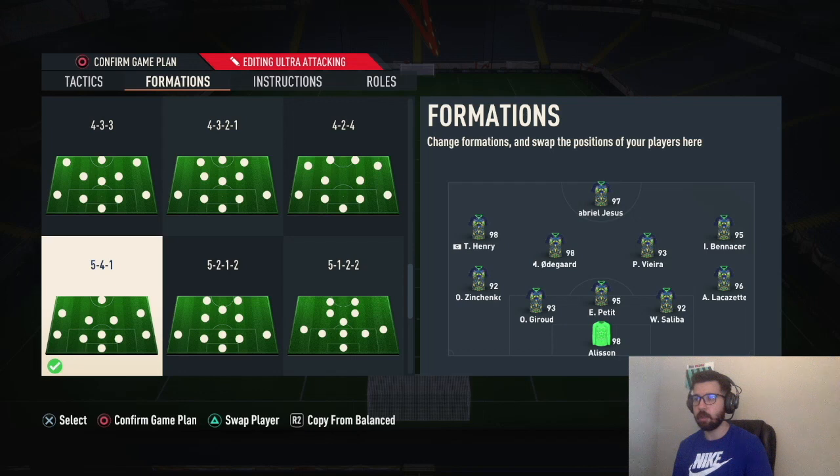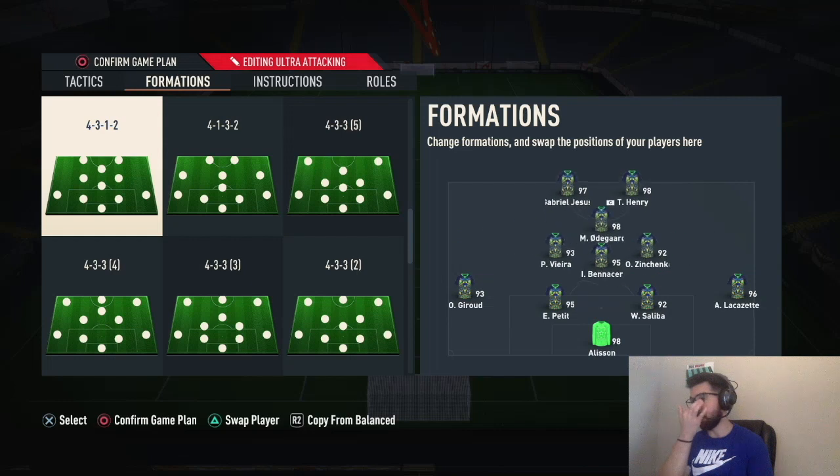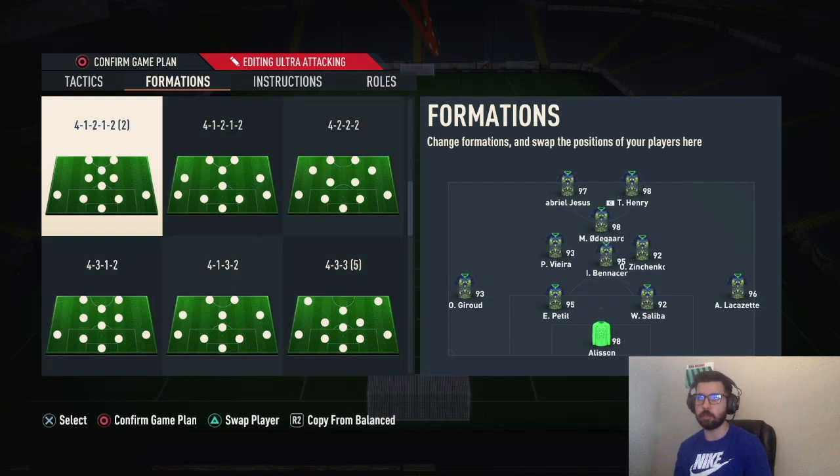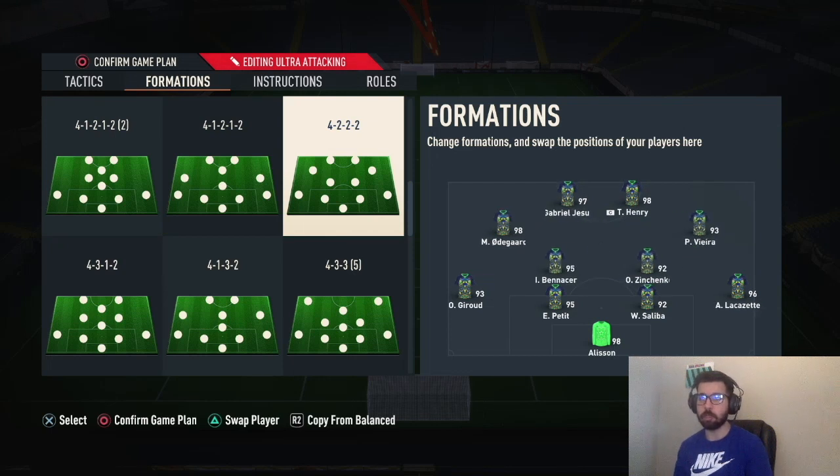I'm going to try to make this pretty quick — gotta go to work. So 5-4-1 custom tactics. I will have some gameplay at the end of the video, so stay tuned for that. This formation is really good to either park the bus — I don't condone parking the bus or being super defensive — but this is probably one of the best formations to defend. Very very defensive formation, very boring to play, but it does get the job done. This formation ideally counters every formation: it will counter 4-3-2-1, and the one I recently posted which I really like and might use for FUT Champs this weekend.